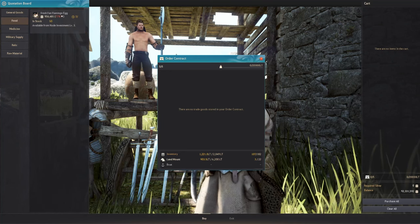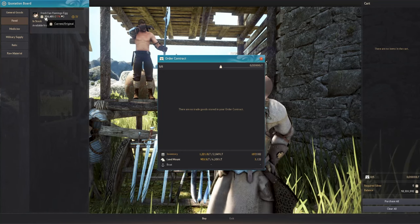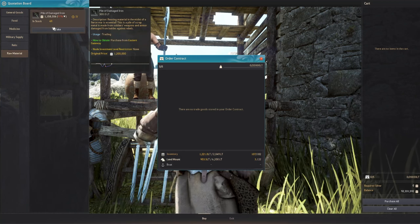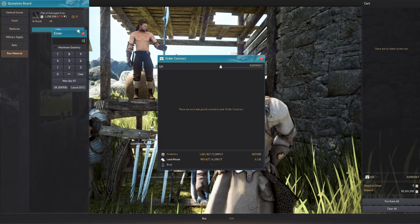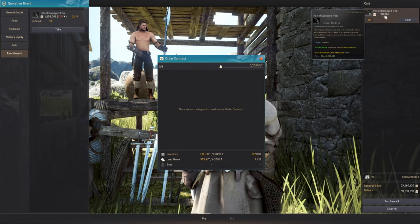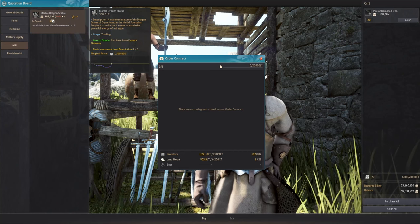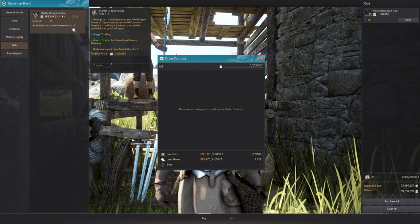There's a hidden standby fee — kind of like a processing fee when you buy an item. If I buy 20 pieces of the Pile of Damaged Iron, the total price is 20 times 1.158 million but you get a discount so it's not the full price. You want to buy the lower-priced ones to profit more.